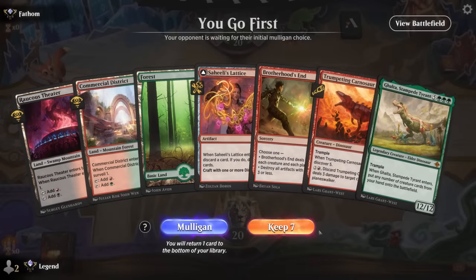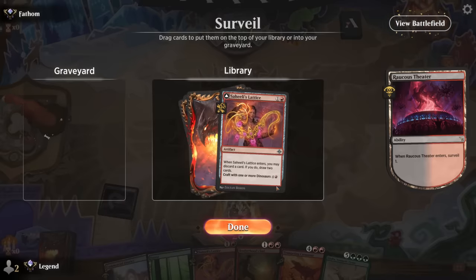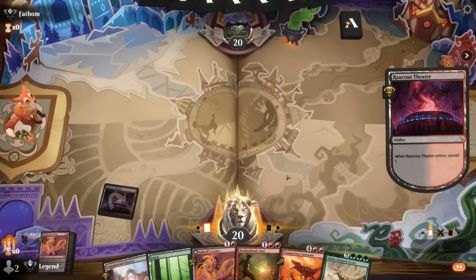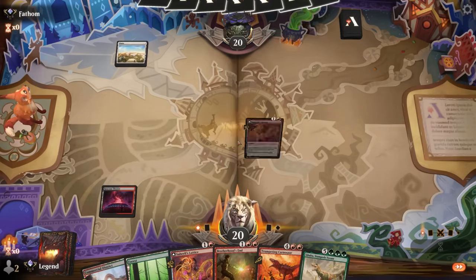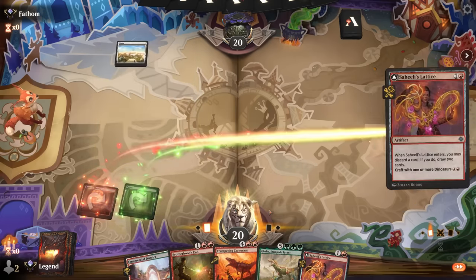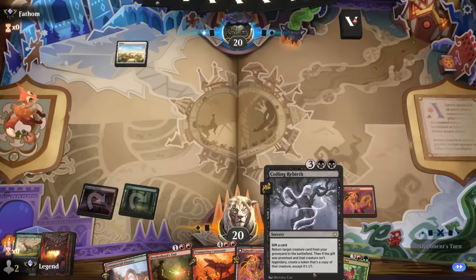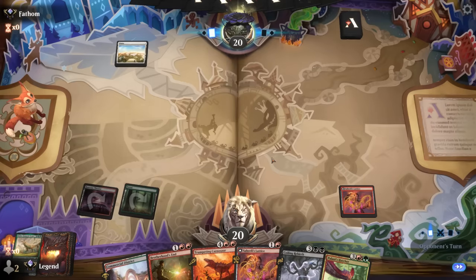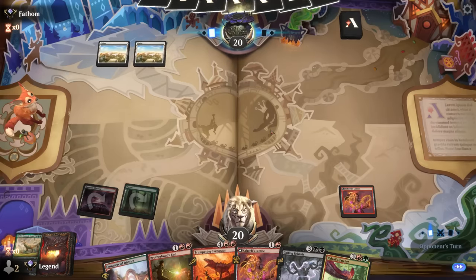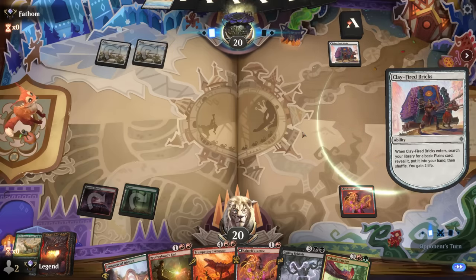Game 7: we're on the play with a keeper hand. Looking for a reanimation spell — another Lattice is still useful to cycle through the deck. I can play one now discarding Galta. Found a Rebirth — Rebirth on Galta, putting in Hatcher and Carnosaur could be strong, so we want to keep our dinosaurs in hand.